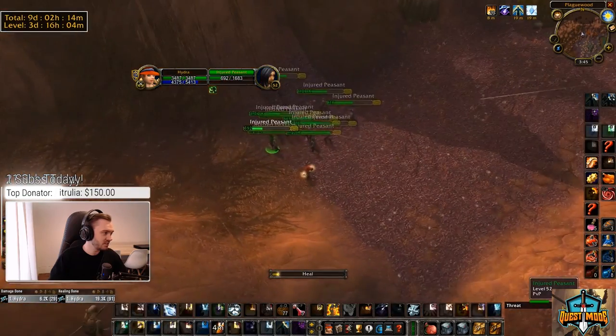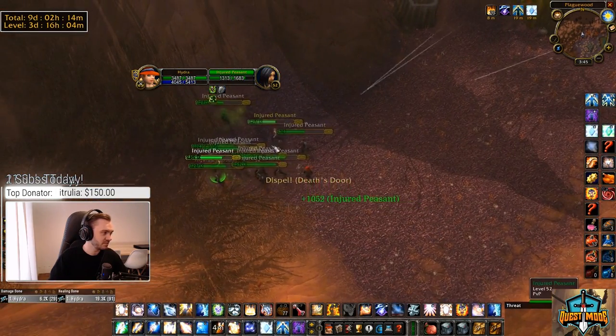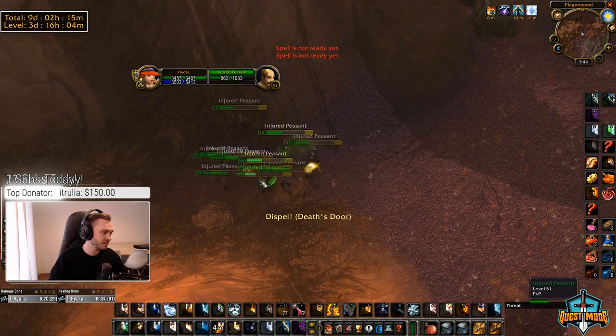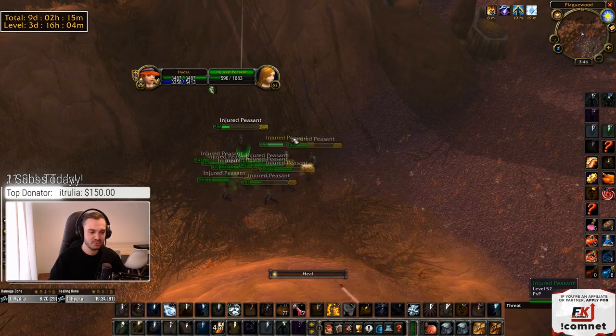Essentially I'm just using the bare minimum to keep them alive, while casting spells on anyone that gets poison. Honestly, most of the poisons I spotted just from the cloud because I couldn't see it on my UI. It was super scuffed but we made it in the end.